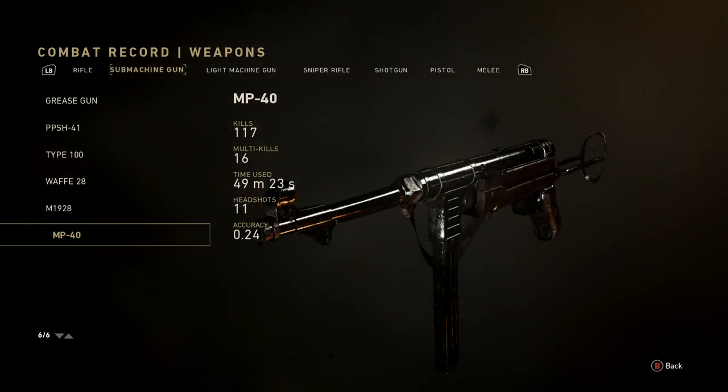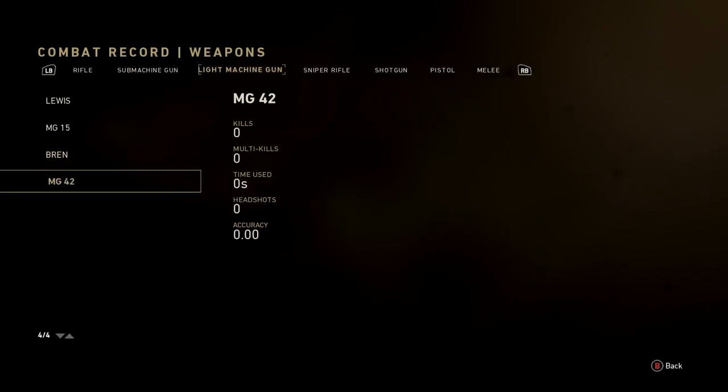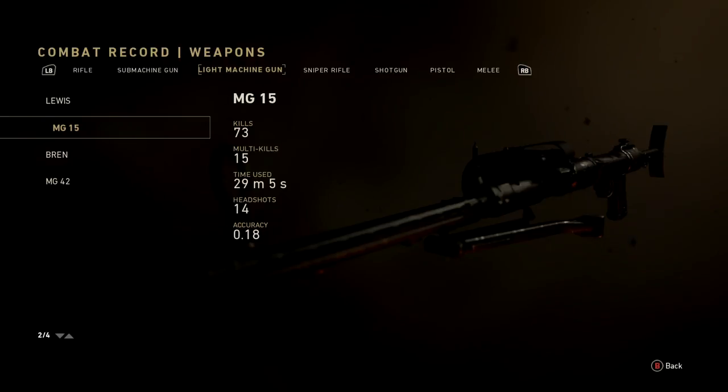Getting into guns I really haven't used much — light machine guns. I haven't touched the Lewis, haven't touched the Bren or the MG42. The MG15: 73 kills, 15 multi-kills, 29 minutes 5 seconds, 14 headshots, 18% accurate. Accuracy is terrible but it does have a lot of recoil.